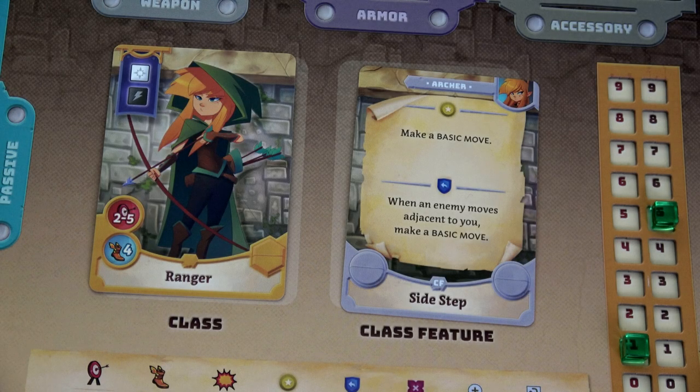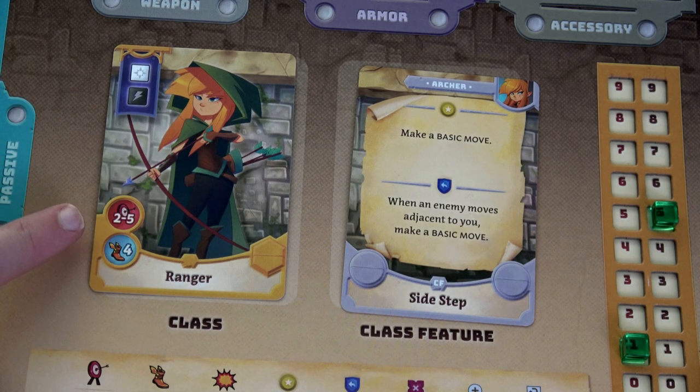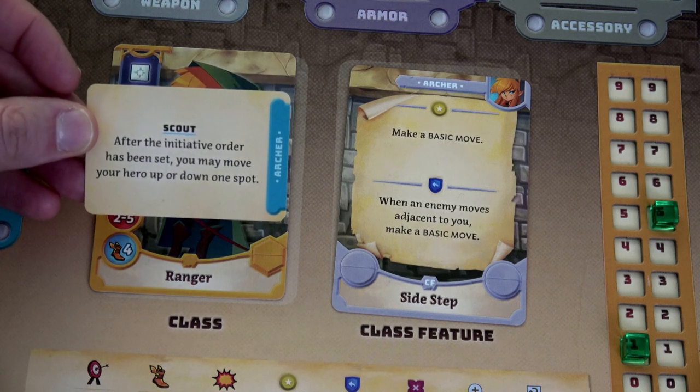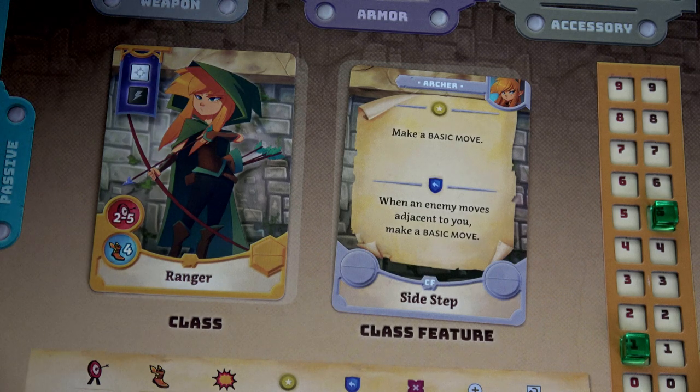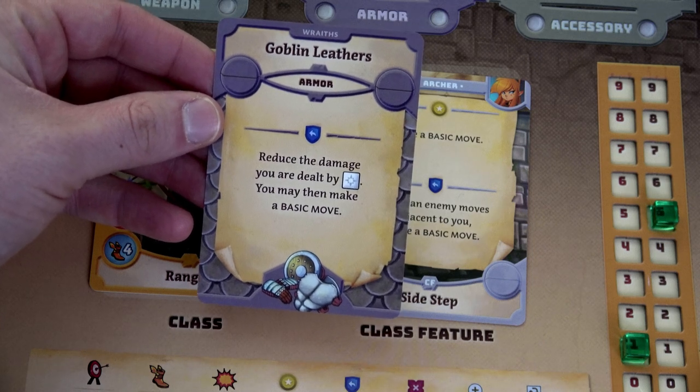Our final character is our ranger. She's the only one that stayed in her basic class of archer: archer one to archer two, then ranger one, and ranger two for her final level up. She now rolls a white and a black die, whereas before as the archer it was just a white die. Range of two to five — she can't attack adjacent but can attack within a range of two to five. Movement of four. I kept her archer basic class feature: for a free action make a basic move, or react when an enemy moves adjacent to you by making a basic move and sidestepping. She only has one passive: scout — after the initiative order is set, you may move your hero up or down one spot.